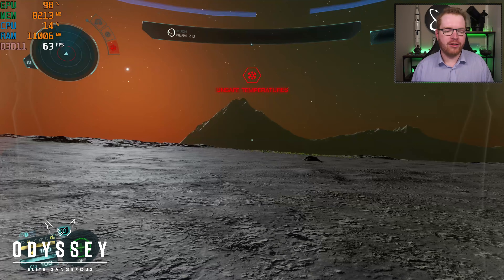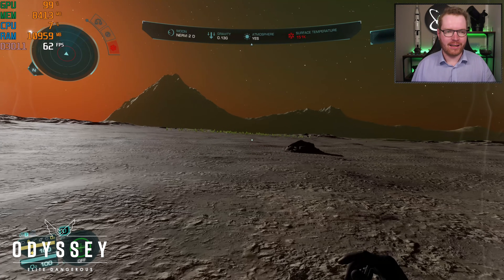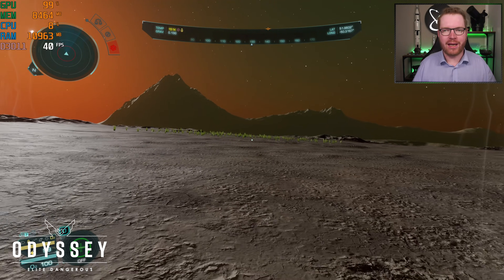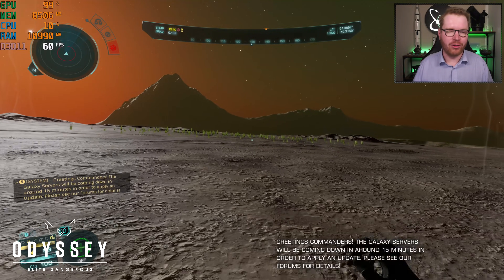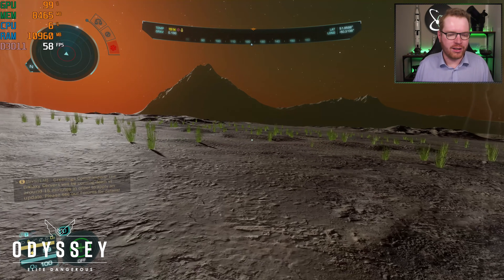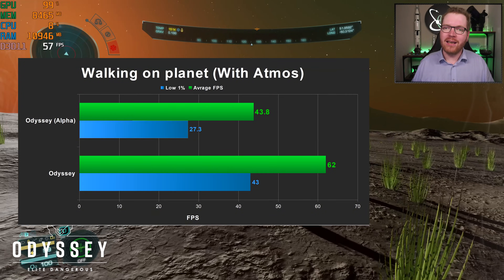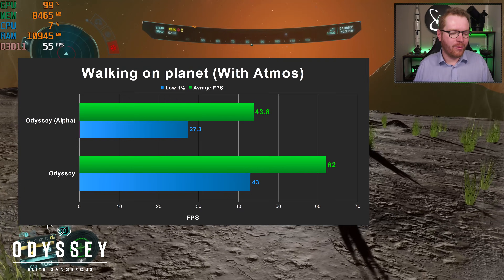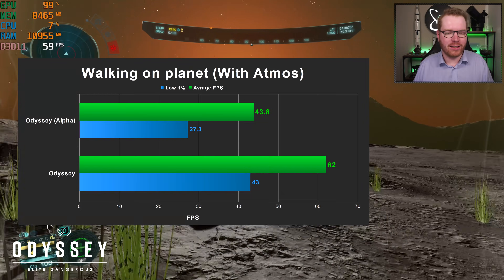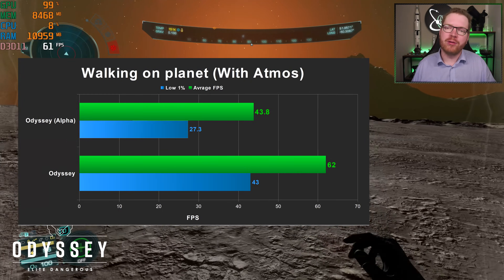Similarly, I also tested walking over a planet's surface. I couldn't get the exact same spot as the alpha — the alpha location had more plants, as plants are now more scattered out, and it was in nighttime darkness. I found a spot with similar lighting conditions. There has been clear improvement over the alpha test — I was gaining almost 20 FPS, and even the low 1% was close to where my average was. There's definitely been some improvement planet side.